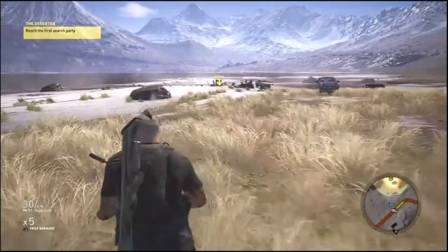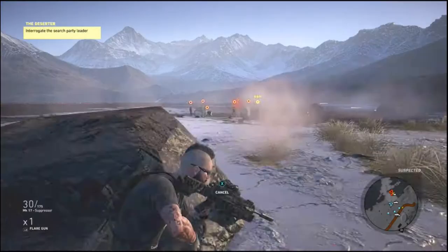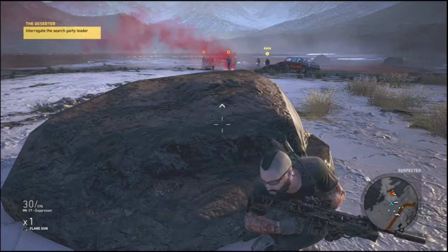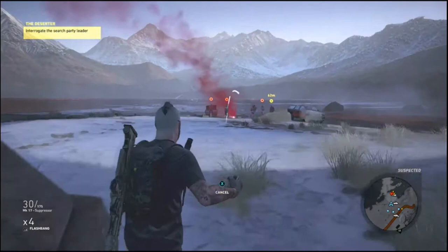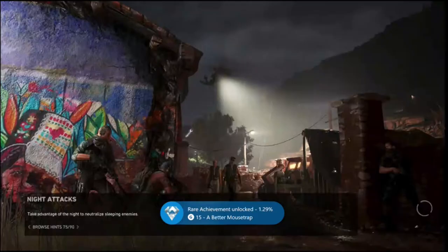Same spot — this time we're going to use the flare gun because we know that works better. Let them regroup and get together. Then we go in with the flashbang, place down the mine, and back up. Mission failed obviously because we killed everyone — but there we have the rare achievement unlocked: killed seven enemies with a single mine — 'A Better Mousetrap'!